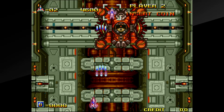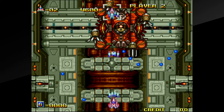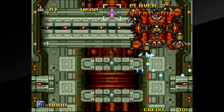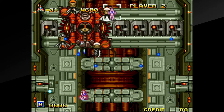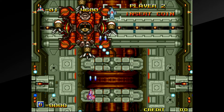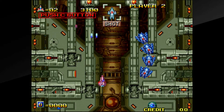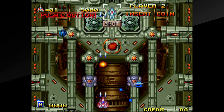Like any shooter worth its salt, Alpha Mission 2 contains its fair share of boss battles and mini-bosses. Naturally, they pack quite a challenge and their patterns must be learned to avoid getting slaughtered. There are six full stages in total, followed by a final boss battle, making it not the longest game — probably completable in an hour or less. As an arcade game, it's about mastering it and achieving the highest score. Much to my annoyance, it's a one-hit-death shooter. As a personal preference, due to my lack of skill, I always prefer a health bar, and the armor power-ups can allow you to survive a hit, but it's not that helpful in the grand scheme of things.